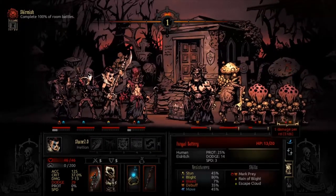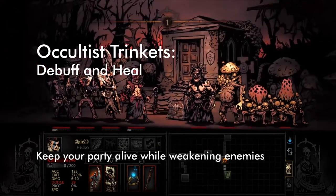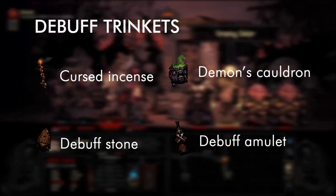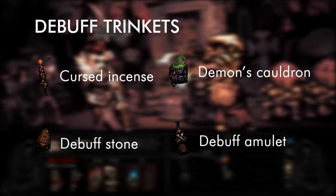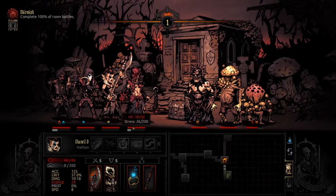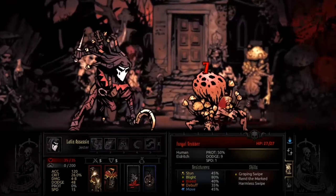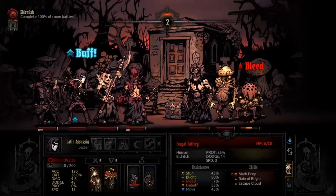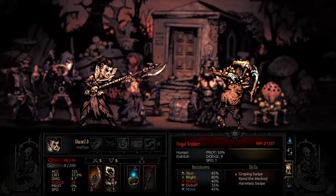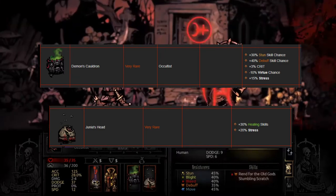For trinkets, starting with the Occultist: you want a Debuff Trinket as well as some sort of Healing Trinket. For Debuff Trinkets, options include the Cursed Incense, Demon's Cauldron, Debuff Stone, or the Debuff Amulet. For Healing Trinkets there aren't many — you've got Chergian's Charm, Ancestor Scroll, and Jania's Head. If you don't have any Healing Trinkets, a Debuff or Speed trinket is also acceptable. Personally, I like running the Demon's Cauldron and Jania's Head.